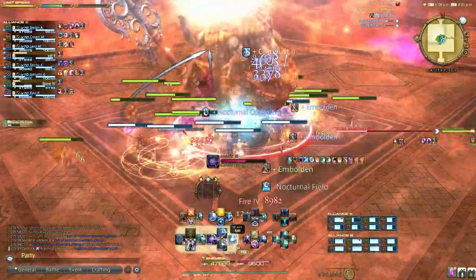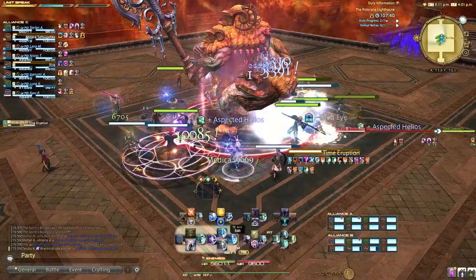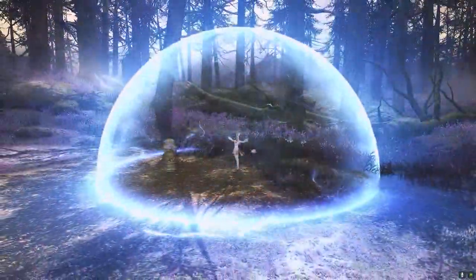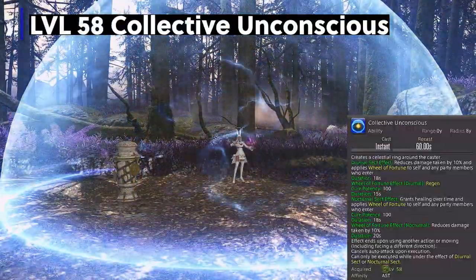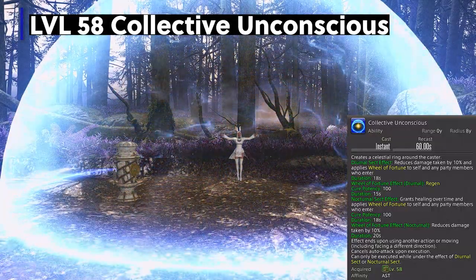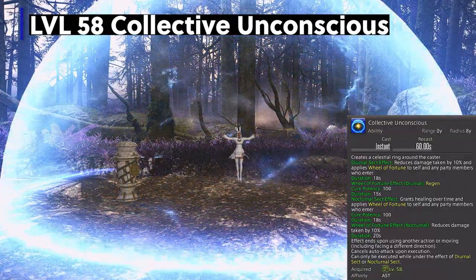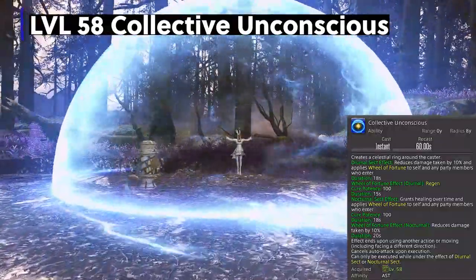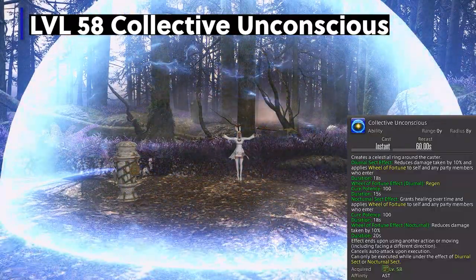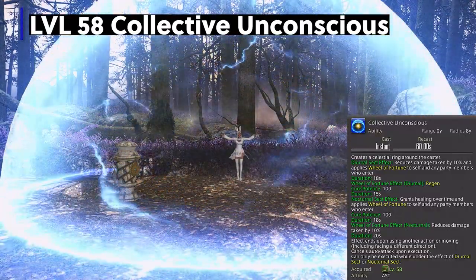Level 58 brings Collective Unconsciousness — your bubble skill. When you cast this ability you are unable to move; if you do, it breaks the channel. In Diurnal Sect it reduces damage by 10% and applies Will of Fortune regen for 18 seconds. In Nocturnal Sect it grants healing over time and applies Will of Fortune, also reducing damage by 10%. Usually this ability is never channeled for its full duration and is more used in a flash or instant-cast kind of way. Think of Diurnal as a free heal on a short cooldown — use it often and on cooldown. The Nocturnal side is better held for damage mitigation as the heal drops off instantly when you move.